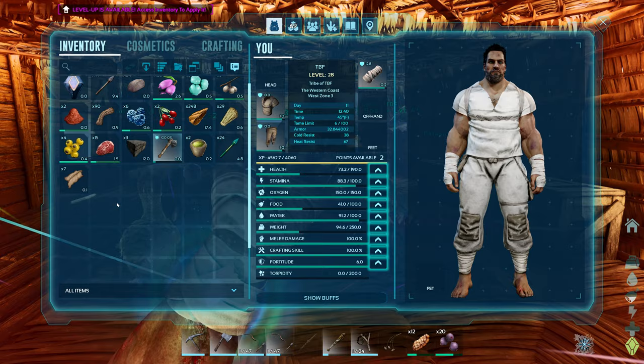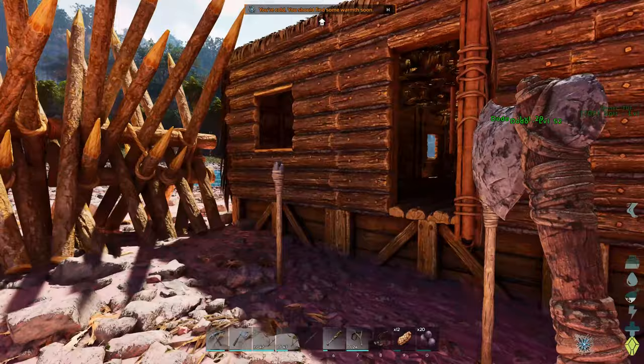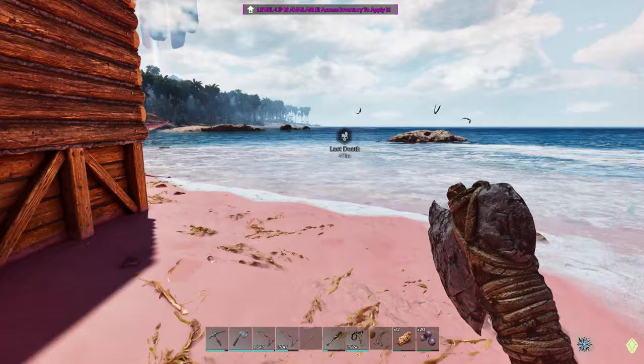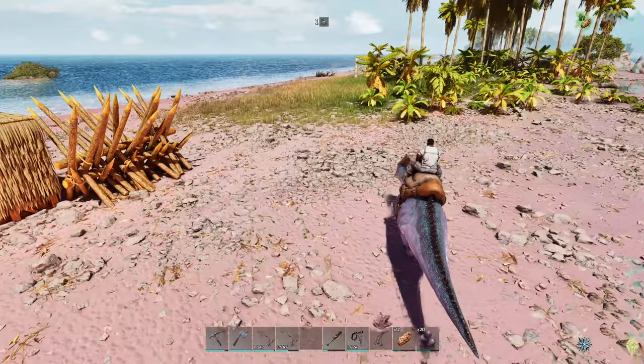We've got our metal stuff. Let's go get a trike thing put together and see if we can figure this out without too much disaster. Back to that trike — hopefully he's still there. Let's make a long trek back over here. Let's actually grab the rest of those arrows because I don't know how much we're going to need to knock out a trike.